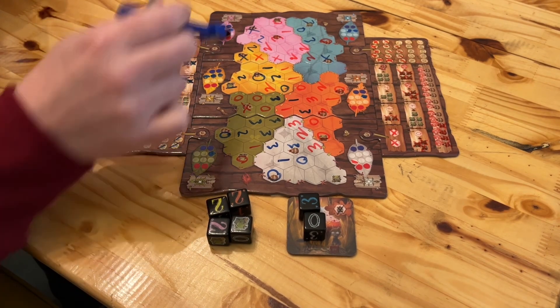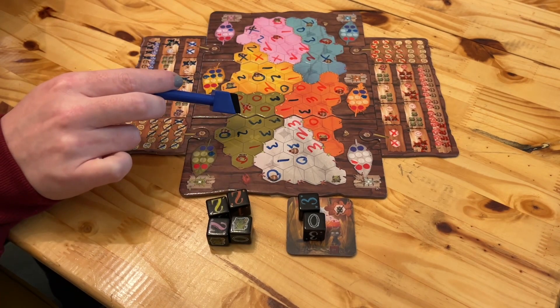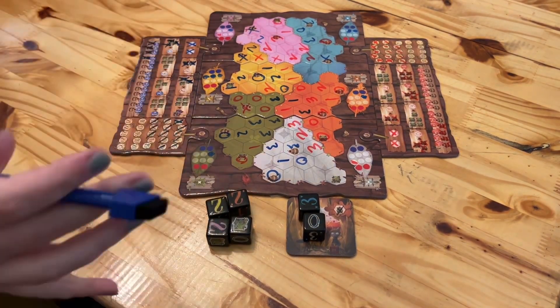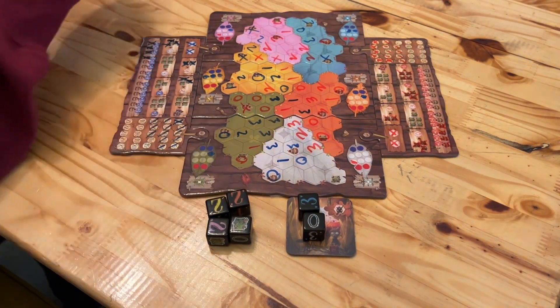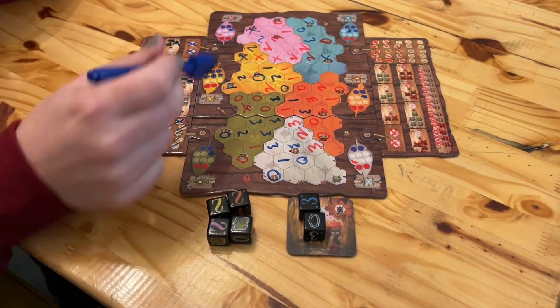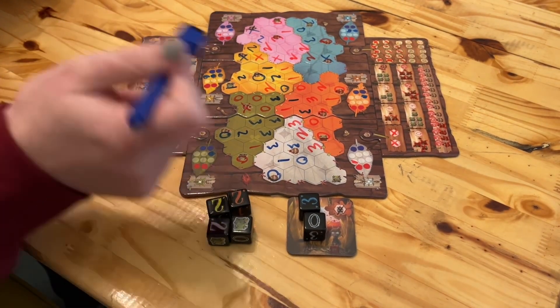There is a lot of tension, especially in the center of the board, where you need to get connected to all these colors so that you can continue to expand. Where are you going to sacrifice one direction to try to take a different direction, or how can you block something off to the best of your ability and create a hard situation for your opponent?